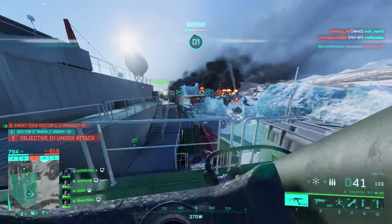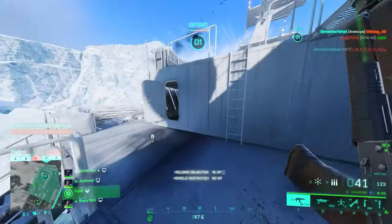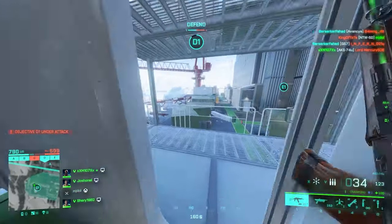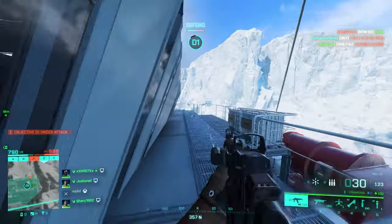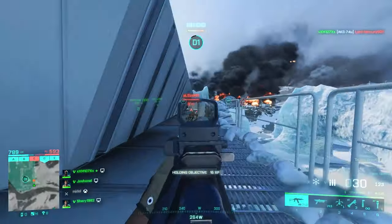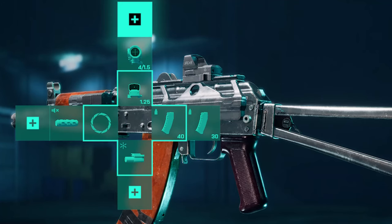My choice is going to be the laser sight. For magazines, you only have Standard Issue Extended and Standard Issue as choices, so equip them both. For the weapon sight, a red dot is always good, but because of its damage model you can also put a Ghost Hybrid on for those longer ranges. Here's how the weapon should look after all the attachments are in place.